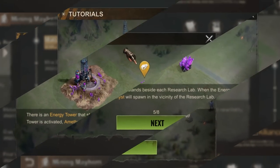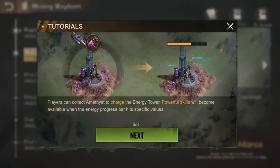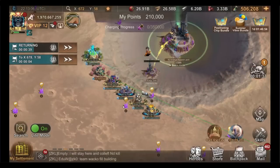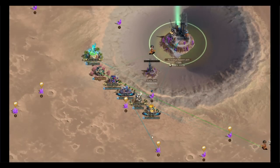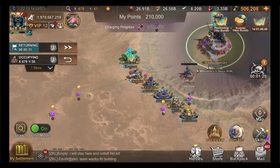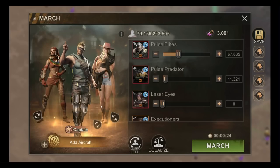Energy towers are located alongside each research lab and provide temporary buffs and skills connected to the lab you are fighting at. The gathering of amethyst will automatically feed into the energy tower; however, to obtain the temporary buffs and skills, the R5 or R4 needs to manually activate it. When in battle for a research lab, there will be amethyst research tiles in the same area — mining and charging them gives a significant number of points, so do not underestimate this task.